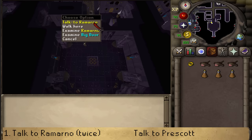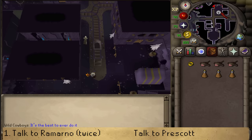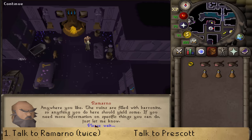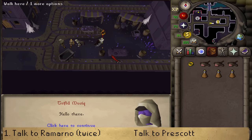In the North Western corner, there should be a Dwarf called Ramarno. Talk to him. If the Dwarf is not here, you can simply skip this part. Then go North until you see an Anvil sign, where you should find the same Dwarf. Talk to him again until you see options in the chatbox, then ignore it and go East to the bank sign. In front of the bank sign, find two archaeologists and talk to Prescat, skipping through the dialogue.